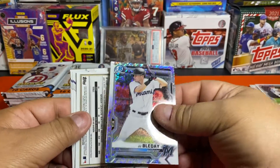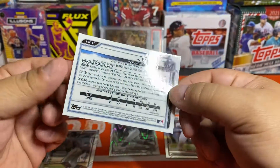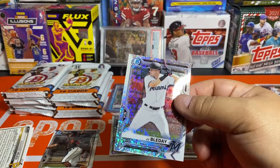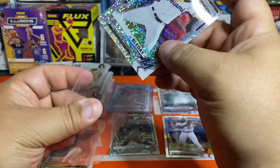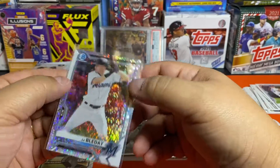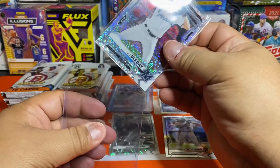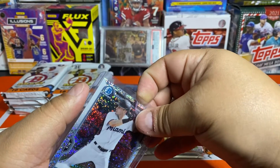Wait — did we get an auto? No, it's a speckle parallel. I hadn't seen anybody pull these, and it's not numbered. Normally these are numbered to like 70-something — I had one last year and thought they were really low-numbered — but no number on this one. I'm not seeing it anywhere. Interesting. So yeah, a parallel — not a first, but an unexpected parallel from this box.